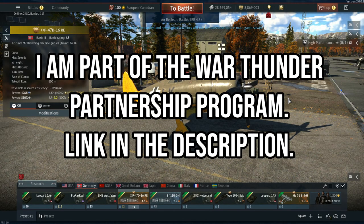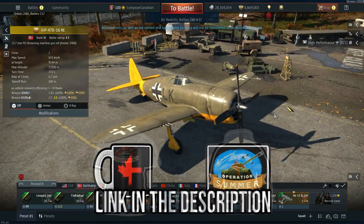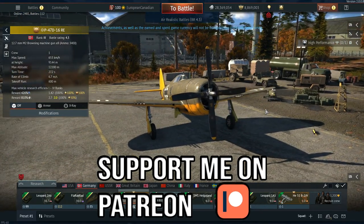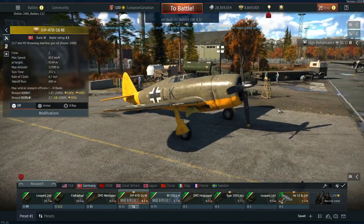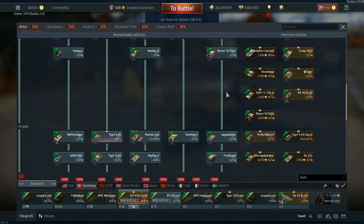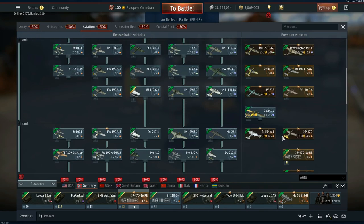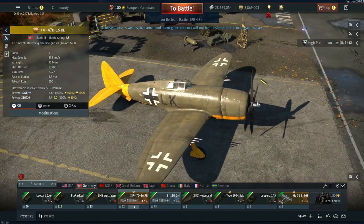Hello everyone, hope you're doing well. Today we are back on the new Power Dev server looking at the new aviation vehicles coming to the game. The first one is for Germany — the P47 D16 RE, a razorback P47 coming in as a 4.3 premium. This is likely replacing the existing German P47, since the P47 the Germans used in World War II was a razorback.